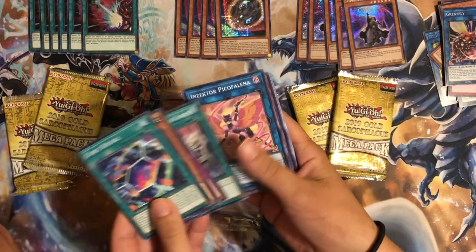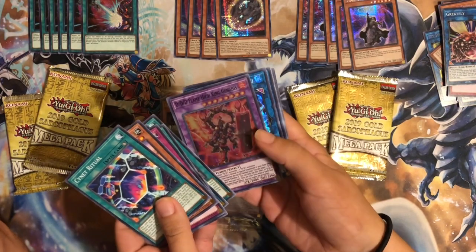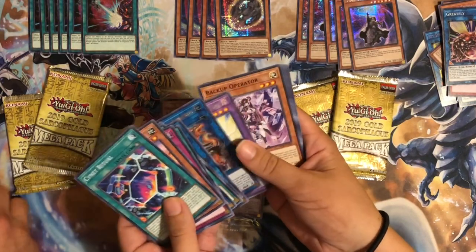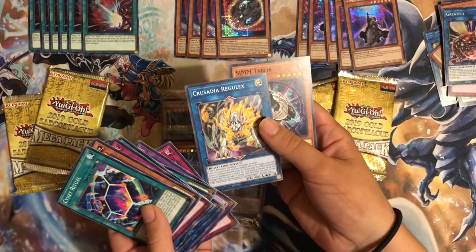Oh wow, look at that — it can be so good. Oh, Triple D — oh it's going to be another Sky Striker link. Oh wow — in case you missed her. Ugh. Terrible, terrible, terrible, terrible, man. These are just ugly. Oh god, it just looks absolutely terrible.